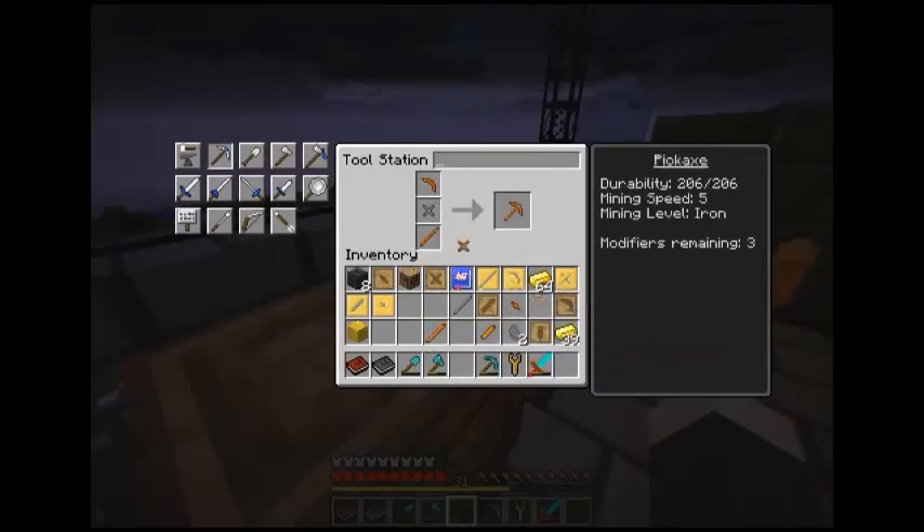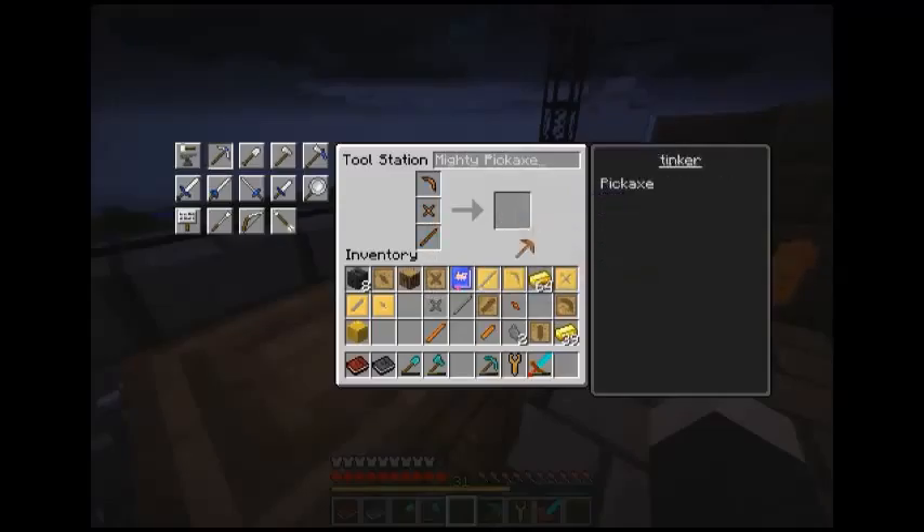Swap that with that — there we go, we'll call it T-Pickaxe. Is it stronger with a stone binding? Mining speed five. Oh, we'll just have the completely copper one then.